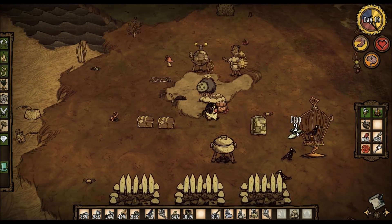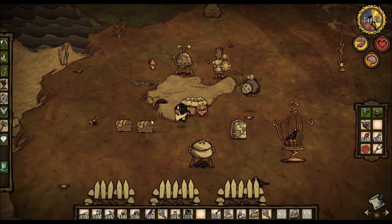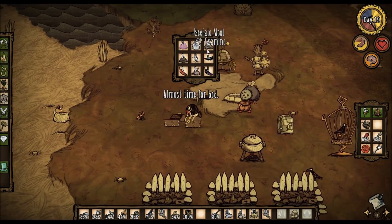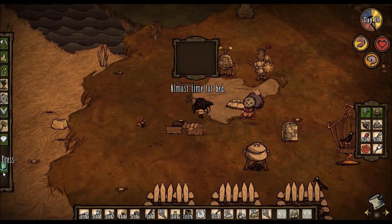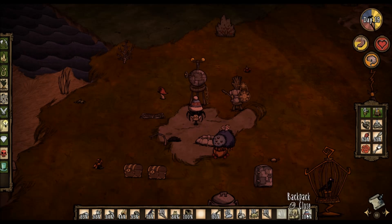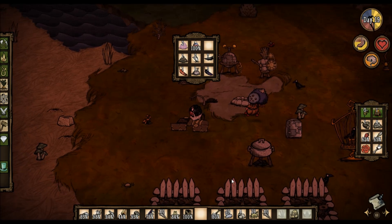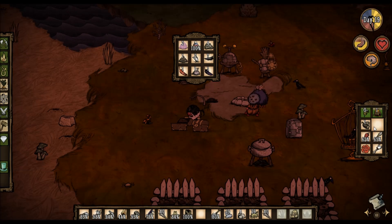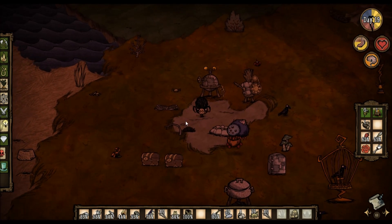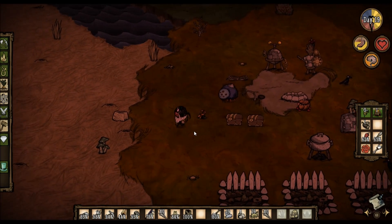Anyway, I'll chuck these seeds in here with the rest. So, setting up for winter, I do have a winter hat. I'm not going to wear that just yet, but I will keep it in safekeeping in here, along with the beefalo wall. I think I'll keep the beard for winter just because it helps with insulation.